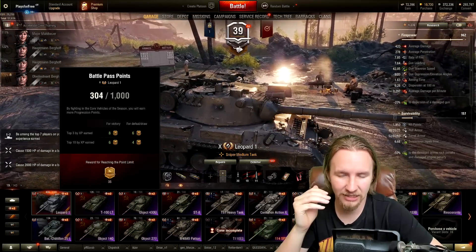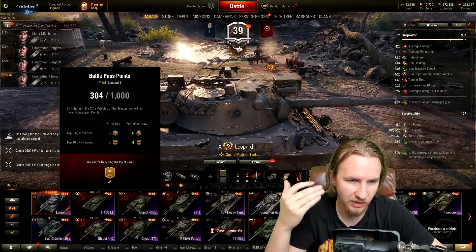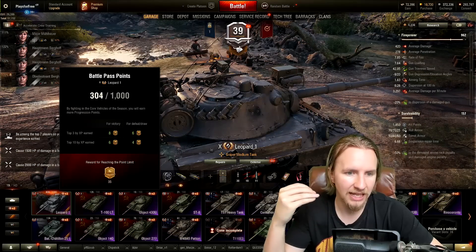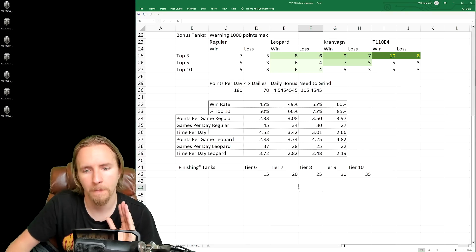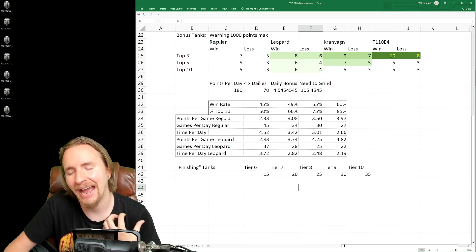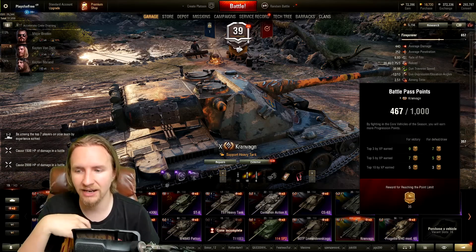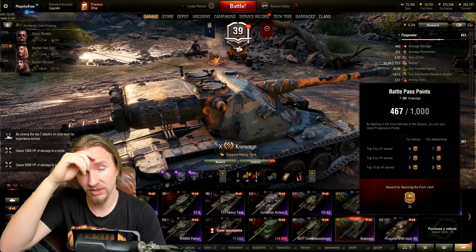I'd again like to highlight how frustrated I'd personally be if I already had all 1,000 points in my Leopard or my Kranvagn capped out from ranked play. There's one other way to get Battle Pass points: finishing tanks — fully filling out their points total. If I reach the 1,000-point maximum in my Kranvagn during the event, I get 35 bonus points, which might save five to seven games — about half an hour of your life.